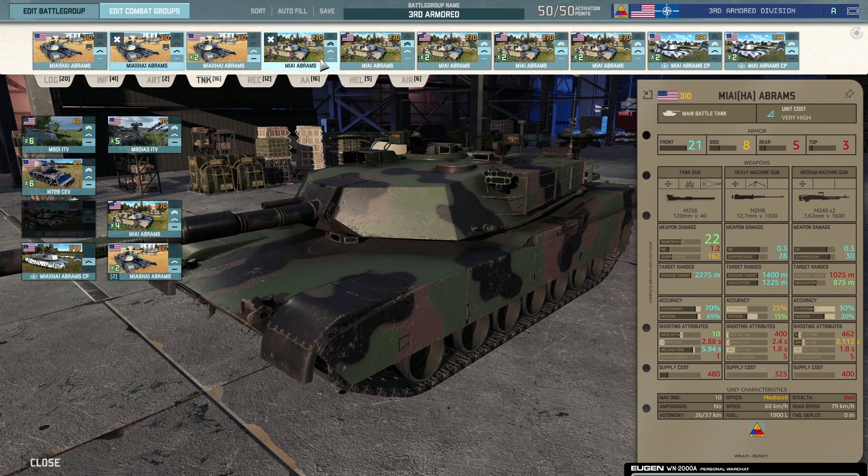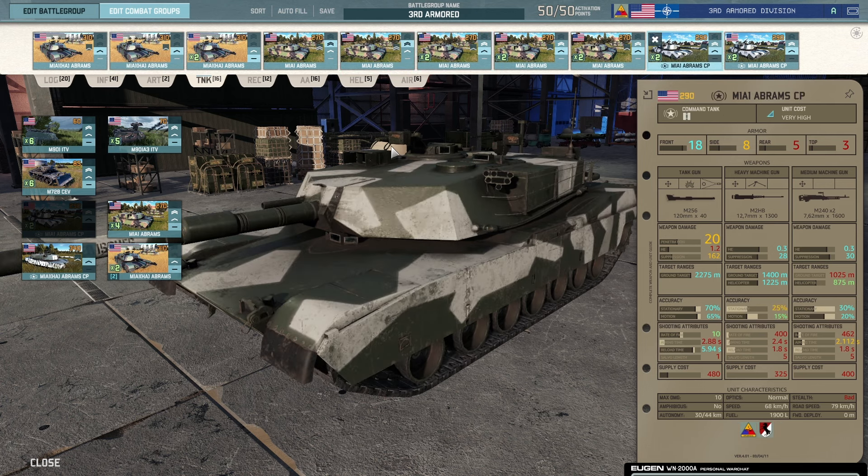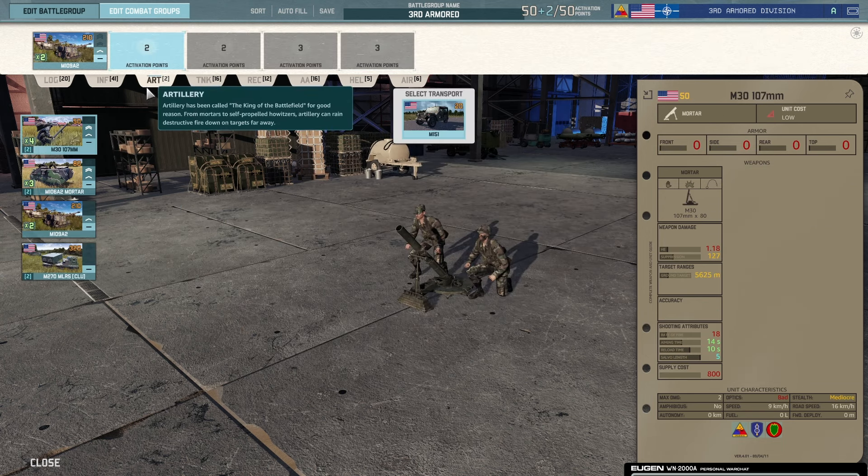The M1A1 is arguably one of the best tanks in the game if not the best, and not only that you get the HA with 22 penetration and 21 frontal armor. The only thing that can really compete are T-80Us and UDs, and really only the UDs. You just get so many of them compared to every other deck. You can take them to pretty high veterancy — with a command tank nearby you're talking triple veterancy, talking 80 accuracy. This deck is just so nasty when the ball starts rolling.